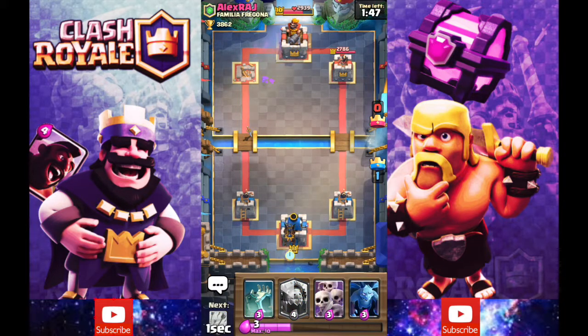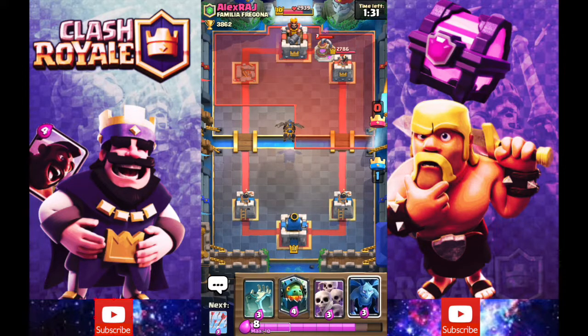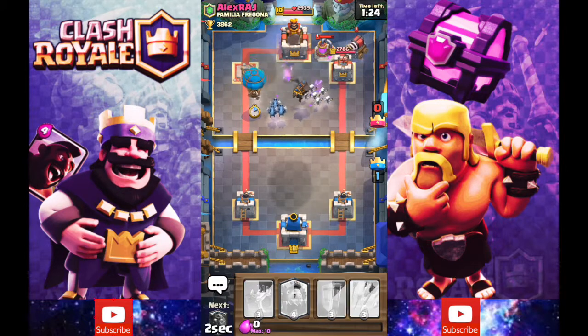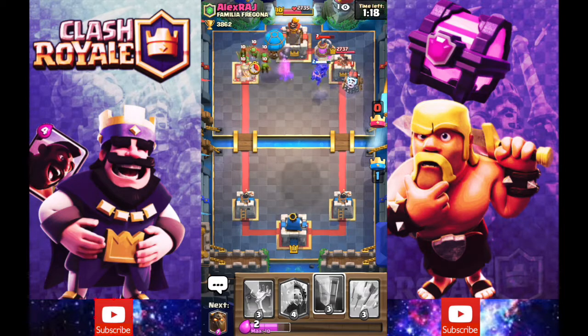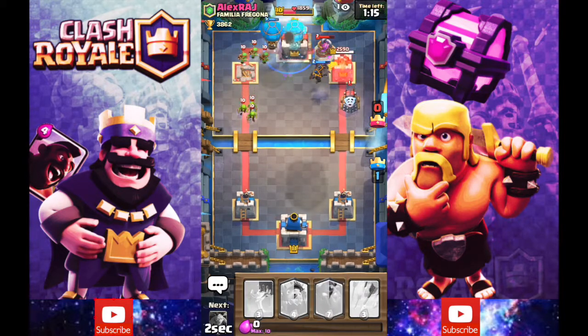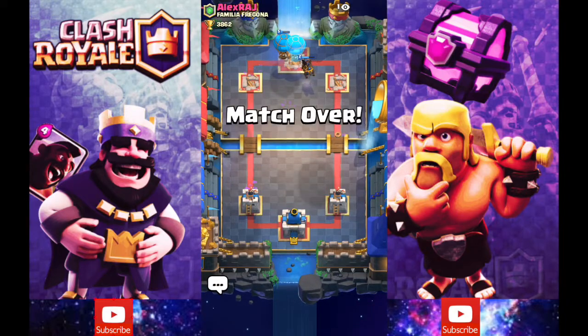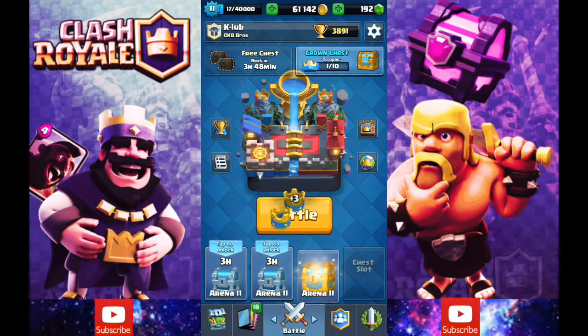I'm going to go for the 3 crown. The other tower doesn't have that much more health. And then we can call it a day. He's putting the pump down. I think this will be the push to end it — I don't want to jinx myself, but I'm pretty confident. My lava hound is not going to the right. Why are you putting a Skarmy down? Have you no respect for my push coming at you right now? Clone! What does my balloon do — it's way off to the right — and it still shot and got his tower. Another 3 crown win for CKB Bros! We'll have a gold chest, which we will start unlocking. Already back to 3,800, almost 3,900.